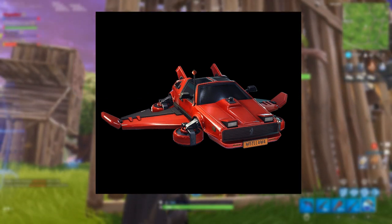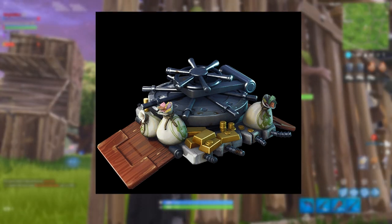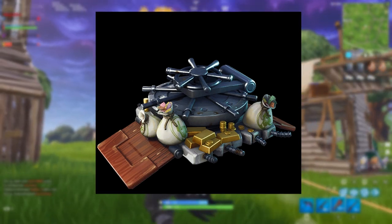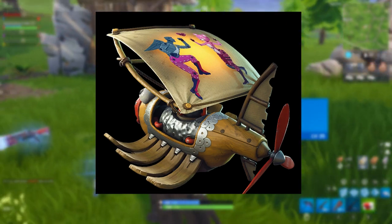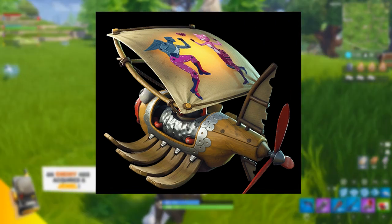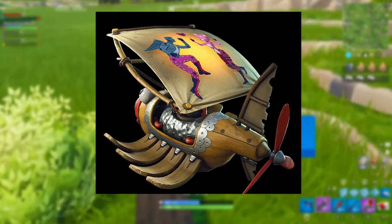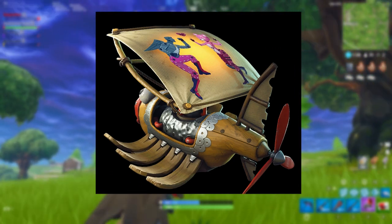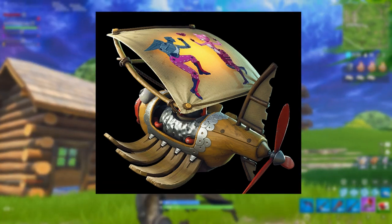Moving on to the next glider — this one is from the High Stakes event and you can actually get it for free. Money kind of flies out of it when you're gliding, which I think is amazing. Make sure to complete your High Stakes challenges this week as that's one of the rewards. We also have another glider that goes with that weird hobbit-looking dude with the big ring on his belt. I'm not sure if it's meant to be Cupid or something Norse — I'm very confused. If any of you know, feel free to comment below.